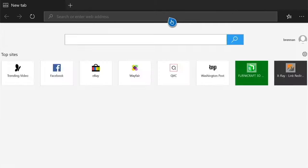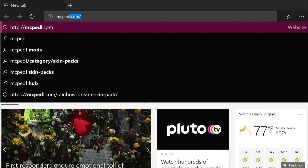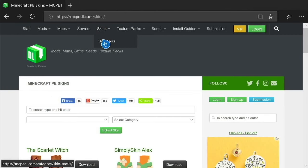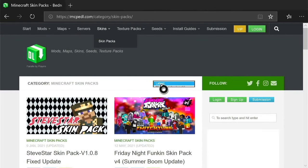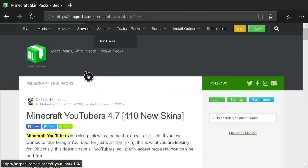First, what you want to do is go on to Microsoft Edge. Once on Microsoft Edge you can basically get skins from any website, but the one I usually use is MCPEDL — it is very very helpful, it can give you add-ons and skins. Once you get onto the website you can go over to the skin section; if you hover over 'skin' it'll actually take you to skin packs, and that is what I usually use. Down here we have all these amazing skin packs, and if we go to 'most popular' and 'most popular of the week and month' those will most likely be the best because they're all updated. You can have Minecraft Youtubers — this is the one I'm going to do today.